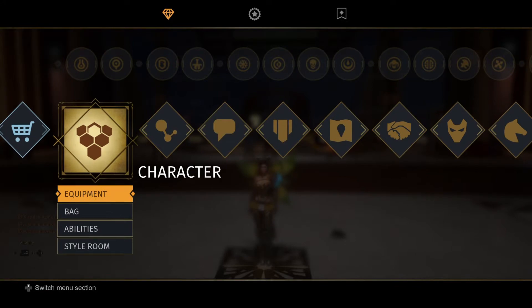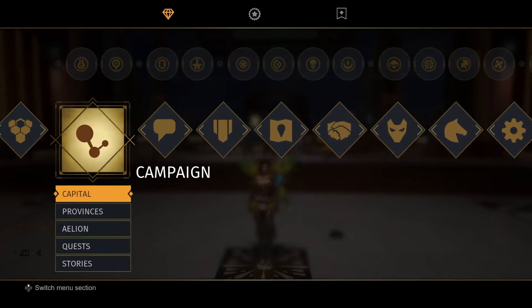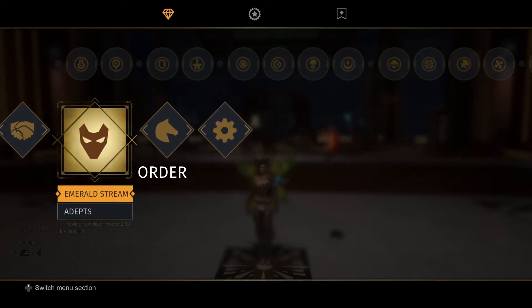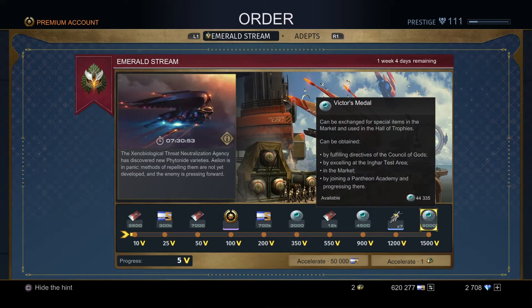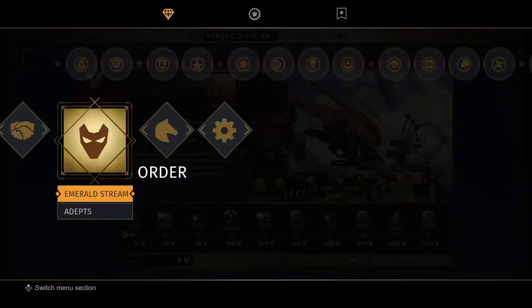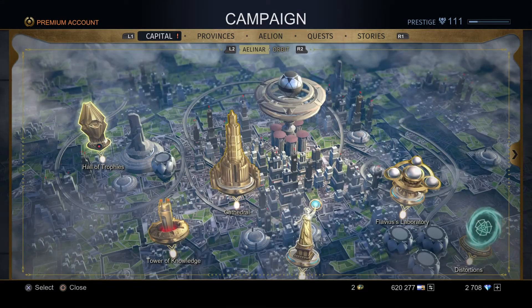On PS4 you can get the battle mounts — you can get one from the current event called the Emerald Stream. You would have to get it all the way to the last reward, and if you get to 1500 points for your progress then you'll get the battle mount, which is the Tree Wing.